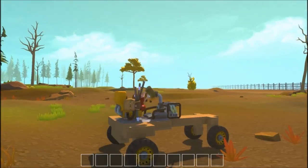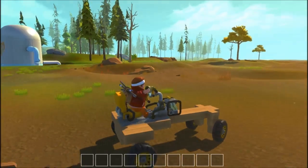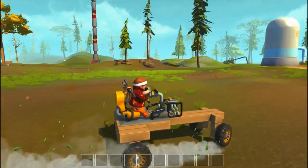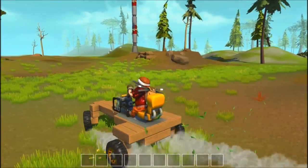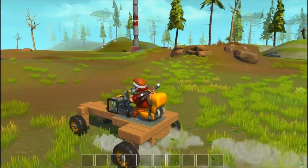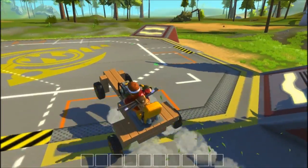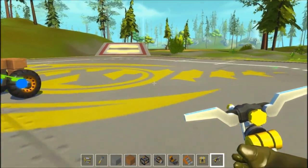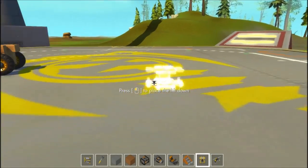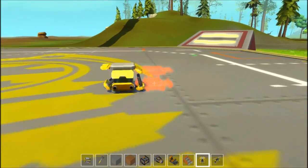We kind of got our first little vehicle done. Bring this back over to the launch pad. The turning's a little weird but it works for now. We're on this little pad here and I have an idea for a creation. I don't know if it's a good idea, but we're going to try it out.